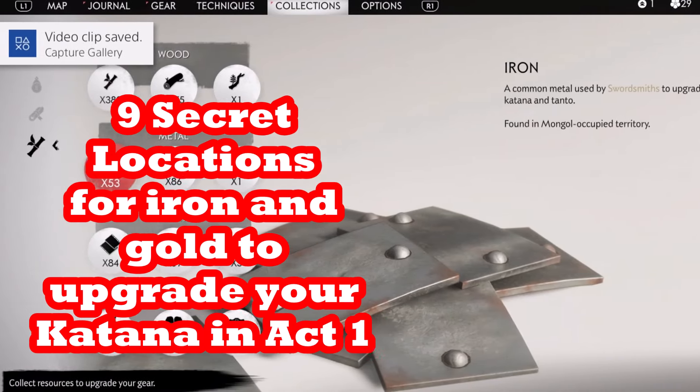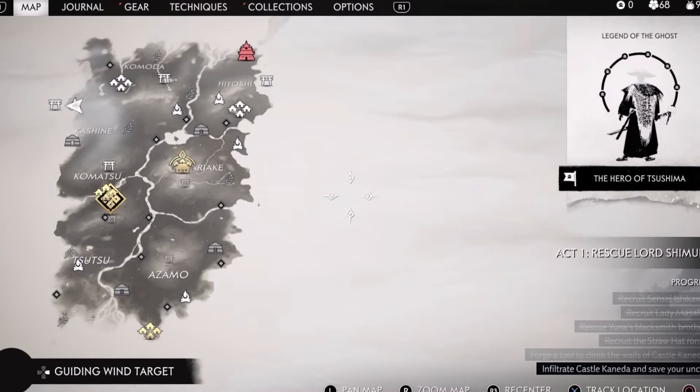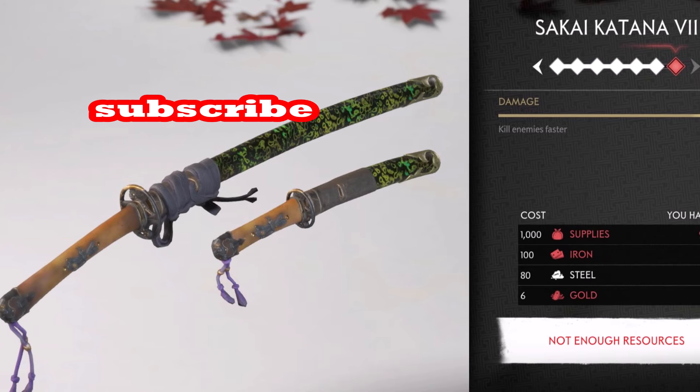You're going to want to watch this video all the way to the end so you can get all the secret locations to get iron and gold in Act 1 of Ghost of Tsushima so you can upgrade your katana.